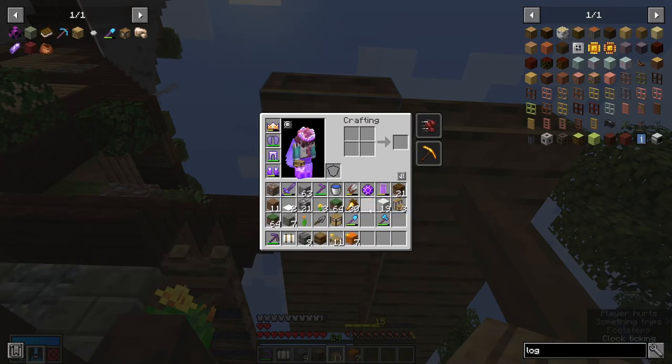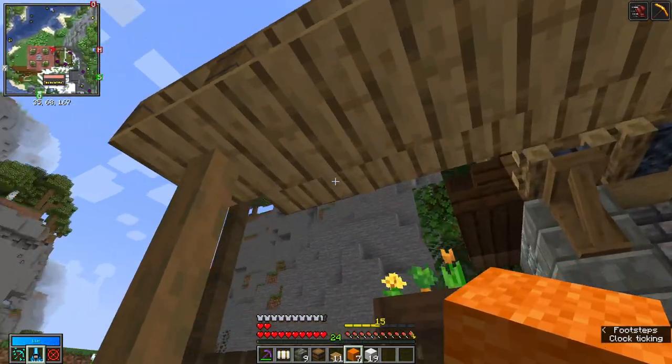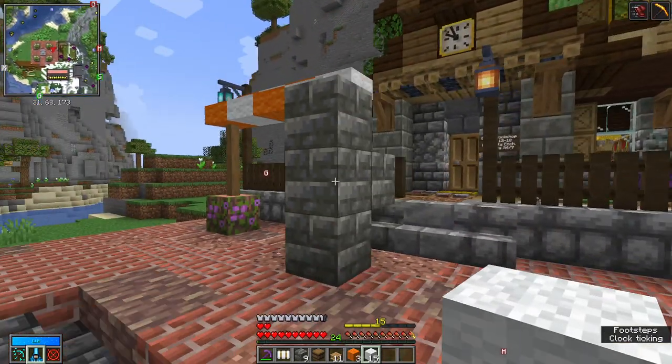Okay, and then because this is not usually a thing in vanilla — you can't have slab wool — but framed carpentry lets us do that.